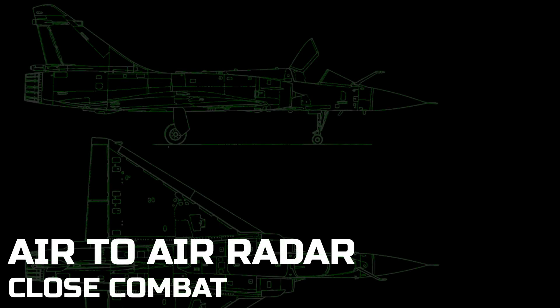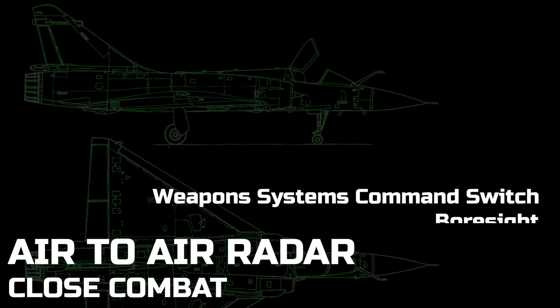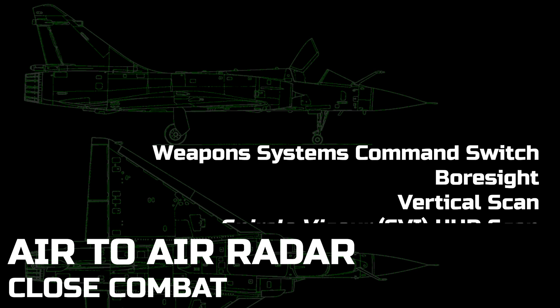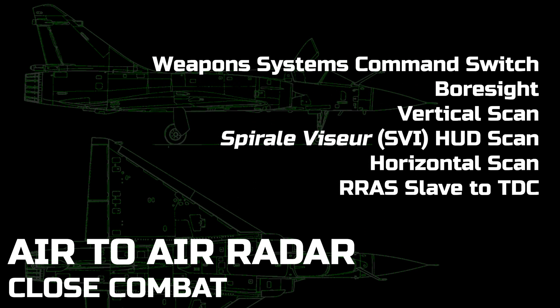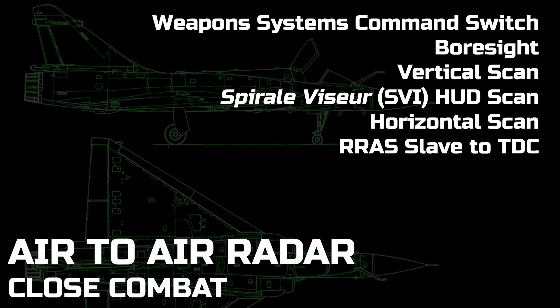In this video we will be looking at some of the basic modes of the RDI radar in the Mirage 2000C, specifically those used in close combat situations. We will go over the use of the weapons system command switch, look at the use of the Boresight mode, the vertical scan mode, the Spiral Viseur or SVI hood scan mode peculiar to the Super 530D missile, the two horizontal scan modes, and the ARAS slave to TDC mode.